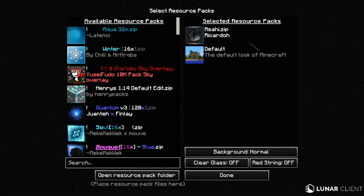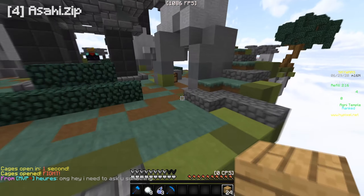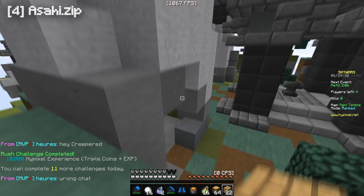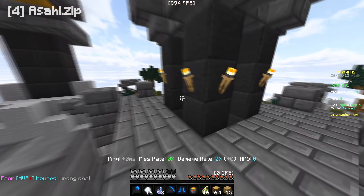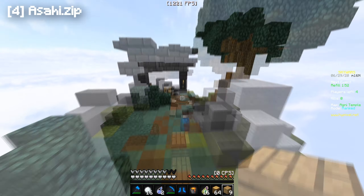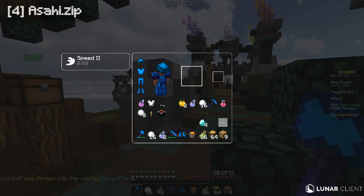Alright guys, so we are using Asahi.zip — I don't know how to say it so I'm just gonna say Asahi.zip, I could be completely wrong with the pronunciation. But anyways, yeah, this pack is pretty great. It's a bit older — I'm not really sure when it came out, but it's giving me 2018 pack feelings. This pack is pretty great, I mean yeah, I use it all the time. I haven't really used it that much in videos, but definitely when I'm just playing in general.